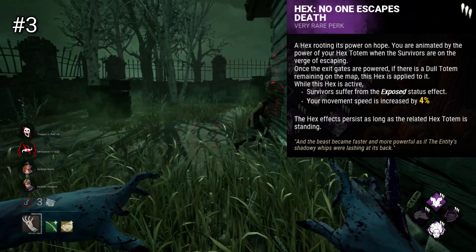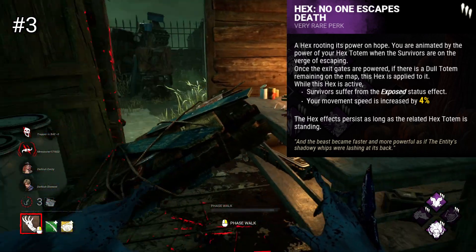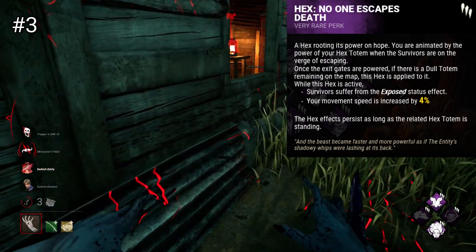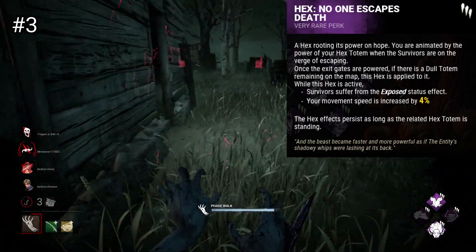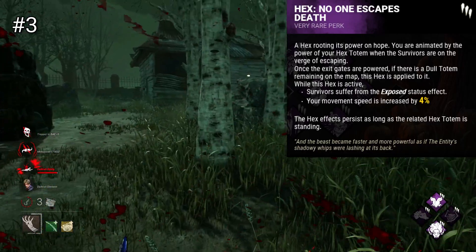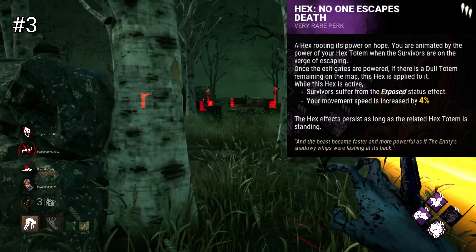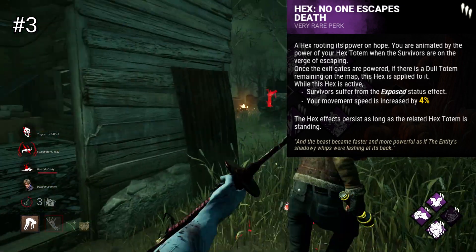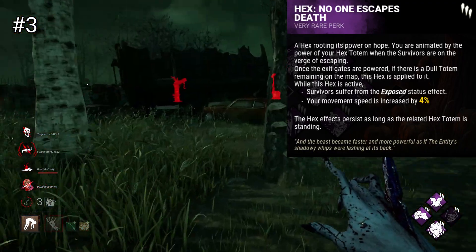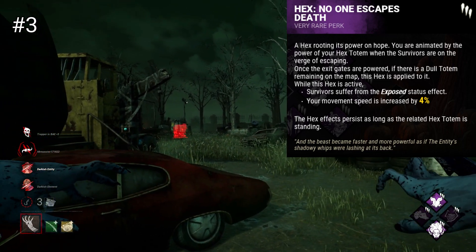Hex No One Escapes Death is an endgame perk that will activate upon all generators being completed. When the gens are done, NOED will apply to any available dull totem and give you the benefit of 4% increased movement speed, while also making all survivors exposed and allowing you to one-hit down them. This perk is quite strong simply for the fact that it gives you as a killer a free reward for not much at all. It's also very effective because survivors are generally very altruistic, and this perk is amplified by that — creating many situations where a game is snowballed and a full team is wiped because one person got caught by NOED. Equally, doing bones is a good counter to this perk. Much of the time though, this perk can go unnoticed if you don't have any other hexes and survivors ignore the totems, and can often lead to their downfall. Most times if you bring NOED, you'll secure yourself a free kill in the endgame, or in lucky cases a few.